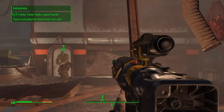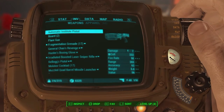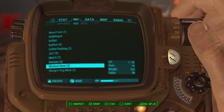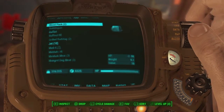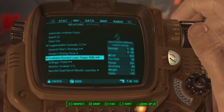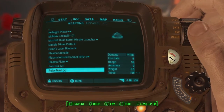Get ready, because as soon as you walk in, you're going to be facing another enemy — might be a legendary mutant. This gun wasn't going to do it, so I had to switch weapons. Fortunately, as a reward from the first Weathervane mission, Tinker Tom gave me a quad barrel missile launcher, so I ended up using that on this guy.